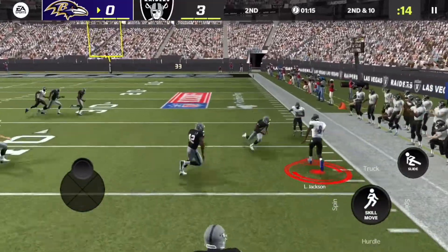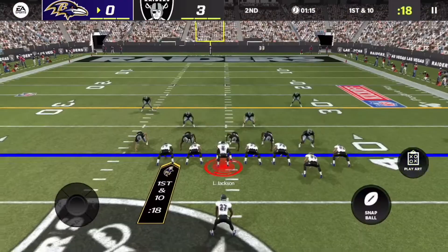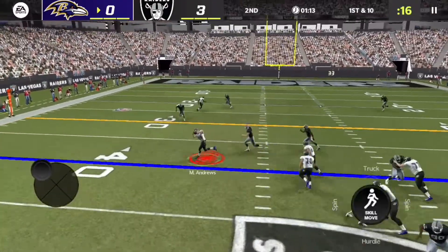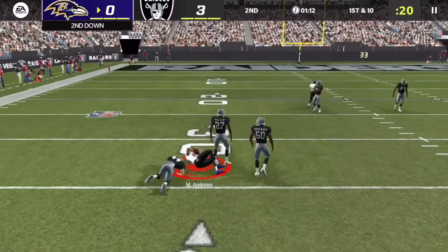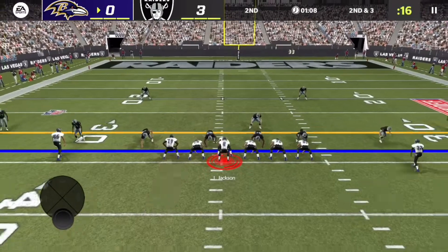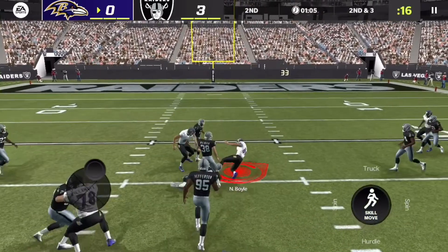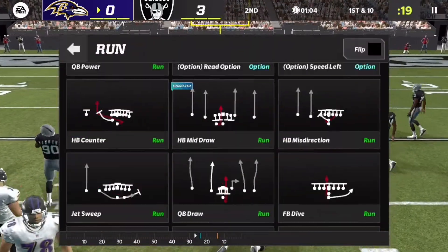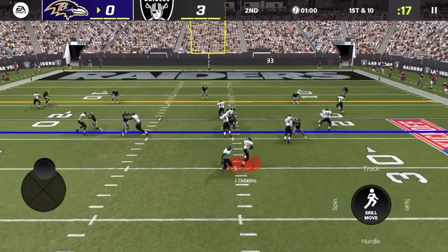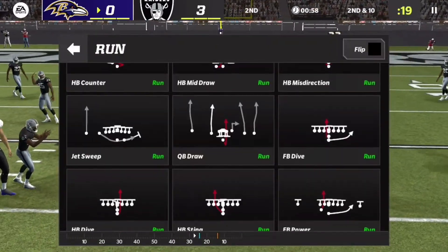The play action may well be very open now. I saw an open receiver but it would be a tough throw, so I just run it with Lamar and get a ton of yards. Then Mark Andrews opens on the drag and turns up for about seven yards. A slant route gets Nick Boyle the ball, and then we come back to the run game.